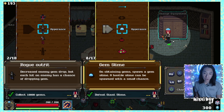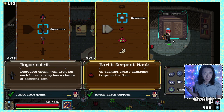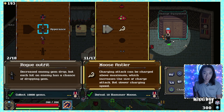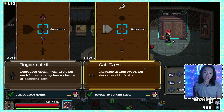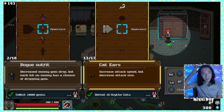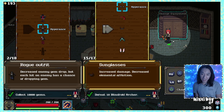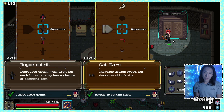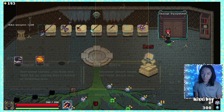On obtaining gems, spawn a gem slime. A hostile slime can also be spawned with a small chance. I'm hoping to get a bunch of gems. Increase attack speed but decrease attack size — that actually sounds like a good synergy because we want to attack really fast and get a whole bunch of gems while attacking faster. I like the look as well, so I'm going to go as the cat-eared rogue outfit. We're going cat rogue.